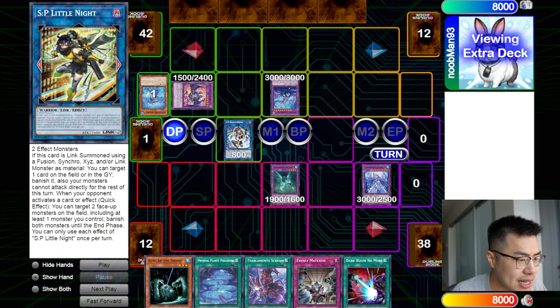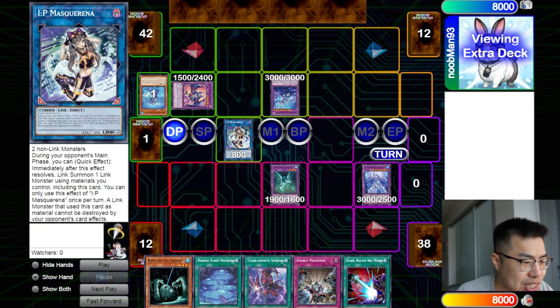This is obviously very effective removal. It kind of power creeps a lot of cards previously, like Nightmare Unicorn and Nightmare Phoenix — we don't have to discard a card anymore, and we banish the card from the field or graveyard, which is just nuts. The most logical thing is to make this using IP Masquerena during our opponent's turn, so we can actually make use of the banish effect to disrupt them while they're trying to play.